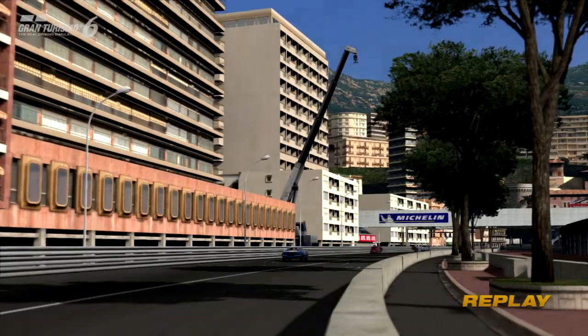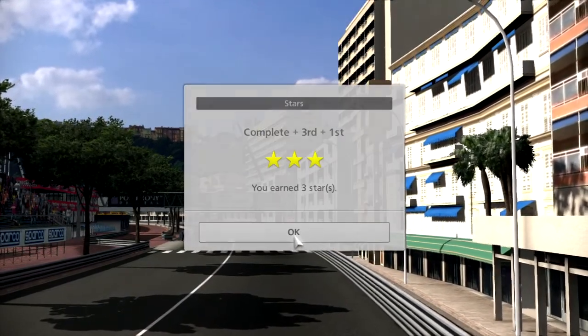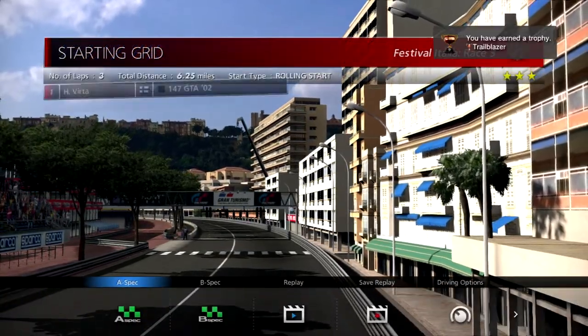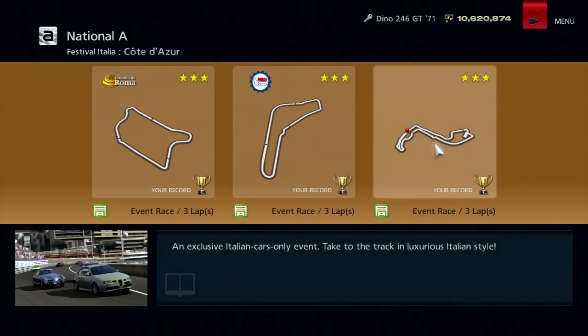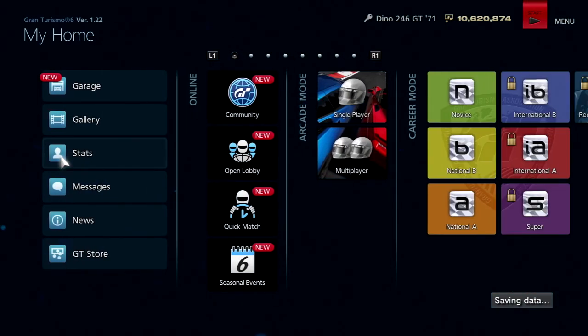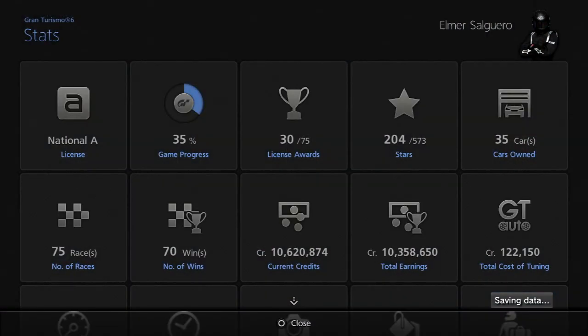The Giulia sadly didn't actually gain any spots, just kind of stayed where it was. So 10 million 620,000 credits in total and we got a trophy called Trailblazer. Unfortunately since I'm not using an actual PS3 peripheral I can't press the PS button to see what Trailblazer is. One event down, only a few more for the National A license section, and we're now at 35% game completion. Thank you for watching this episode of Gran Turismo 6 — next time in the LP we're going to be taking a look at the European Hot Hatch Series.